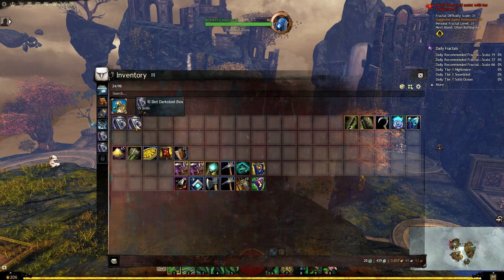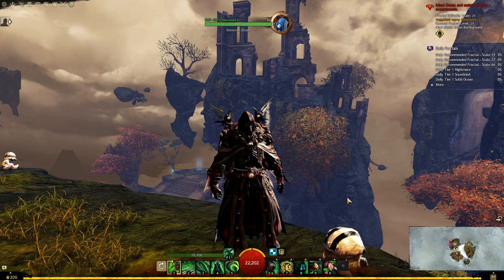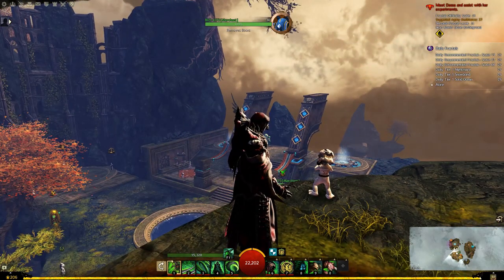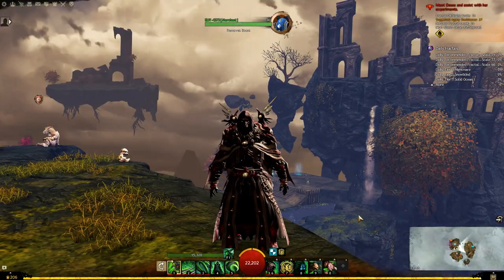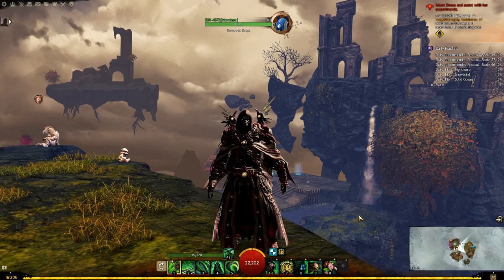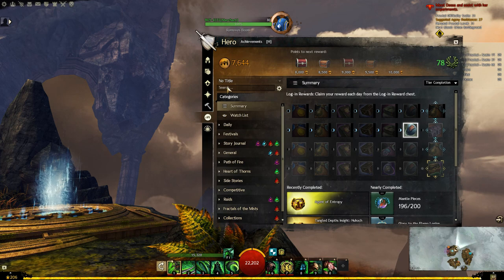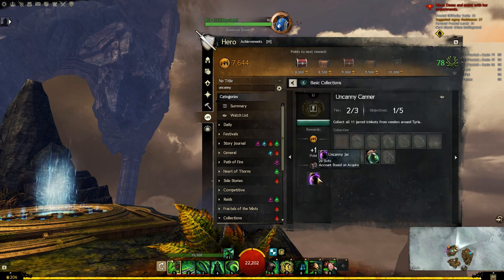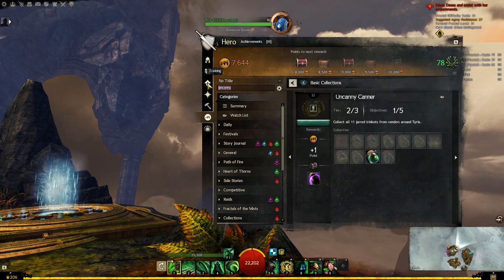I could just buy two more, but for the purpose of this video I'll show you a couple more easy ways to get two additional 20-slot bags. These will involve a couple of achievements: first being Uncanny Canner, where you get a 20-slot bag for a bit of running around, and the other achievement is Bandit Weapon Specialist.